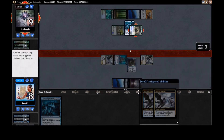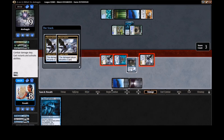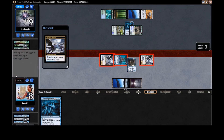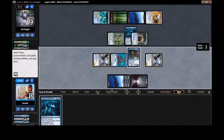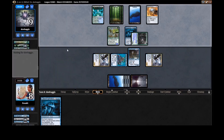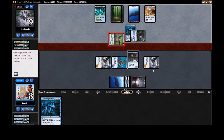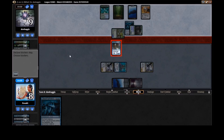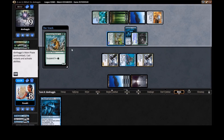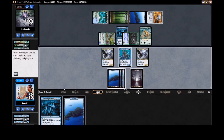LSB might be disappointed we're not looting, but that is the right play — it's one of our two removal spells. They tossed a Search and an Island. We need to see what their six-drop is — they finally have enough mana. The Elemental — do we chump? Yeah, I think so. What's their six-drop? A Bailout? That's chumpable. Do we loot now?